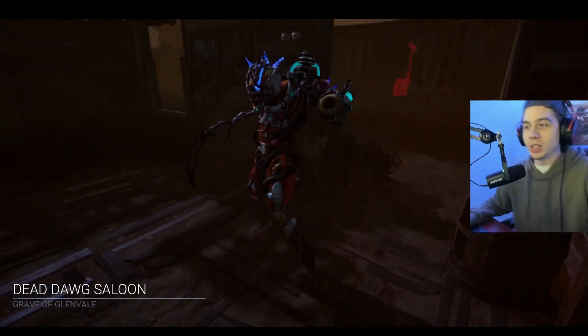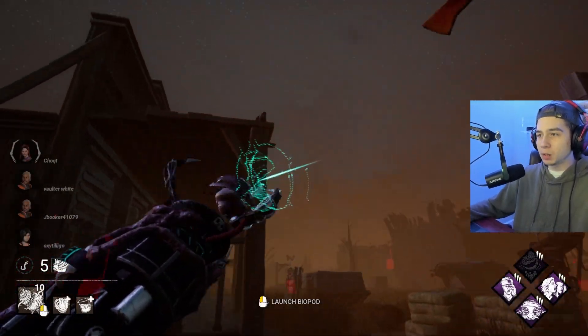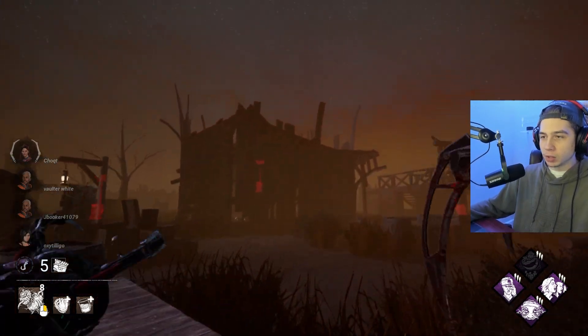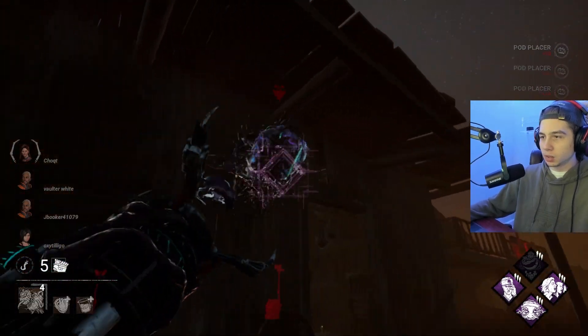Alright, here we go with some slugging Singularity — we love it. Right at the start we're going to be using the add-on that gives us 10 pods. Just chuck a bunch of pods everywhere we can. This is free info; we'll find some stuff eventually, and then we want to get rolling with slugging it up.